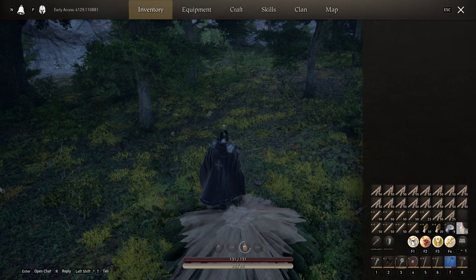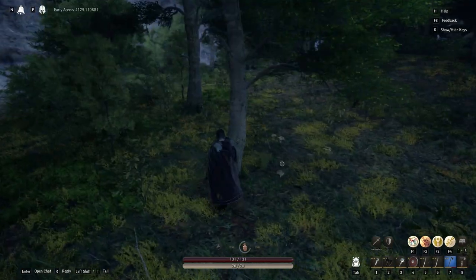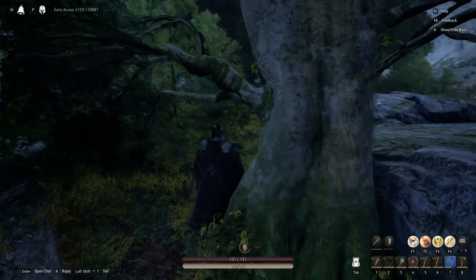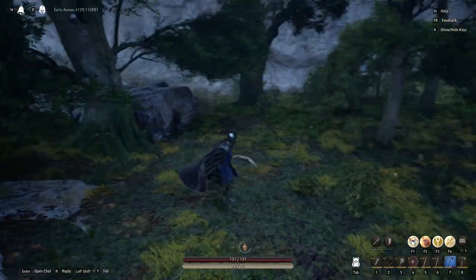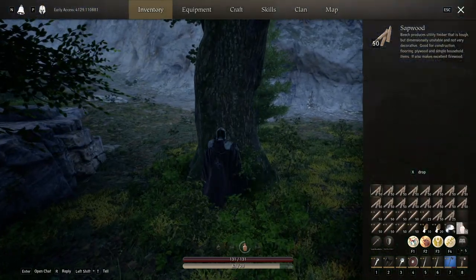If you go for trees that look like birch — these ones right here — they do not drop heartwood, so don't even bother. You want the rough bark ones; go for those.